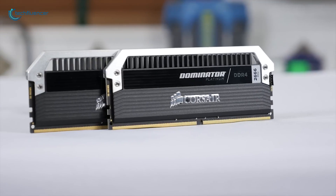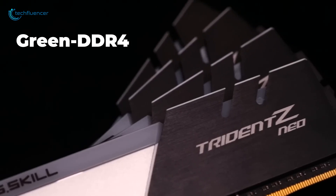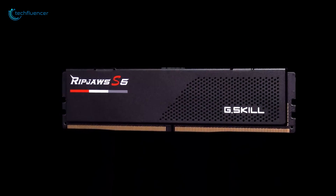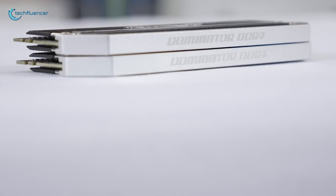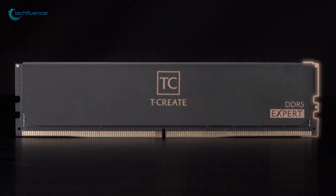While both DDR4 and DDR5 RAM come in color-coded PCBs for easy identification — green for DDR4 and black for DDR5 — their internal specifications differ quite a bit. Current DDR5 modules go up to 16GB per stick density versus 16GB per module for DDR4, so DDR5 allows higher per-stick capacities, especially moving forward.